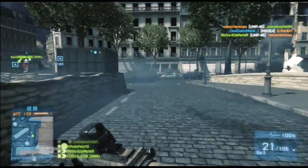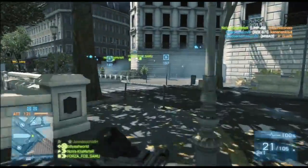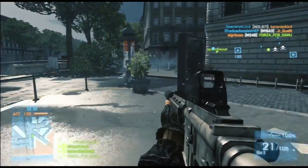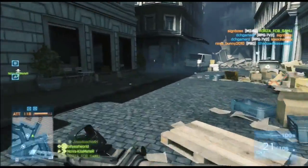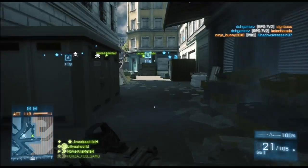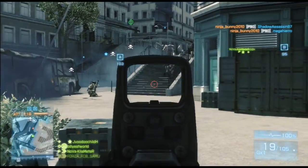Another important thing is to use your minimap all the time. It'll show everything around you that's been spotted or anyone that's firing an unsuppressed weapon. It's ideal to try and sneak up behind someone — you're going to win that gunfight 9 times out of 10. Sometimes all it takes is a quick look at the minimap and you'll find yourself getting into those situations more often than not.